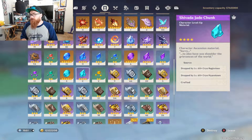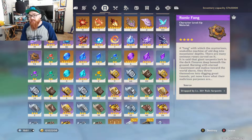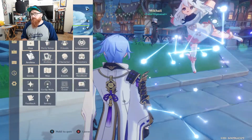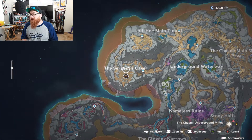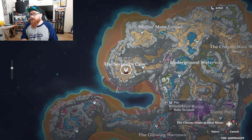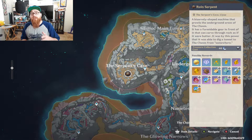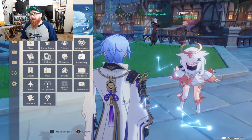The next thing you're going to want to worry about is the boss material, which is going to be these Runic Fangs. These Runic Fangs come from the Ruined Serpent in the Underground Chasm. If you go to the Chasm Underground Mines, there he is right there at Serpent's Cave. If you haven't unlocked this yet, I highly recommend you do it this week so you can actually get these materials if you're going for Yaylon.